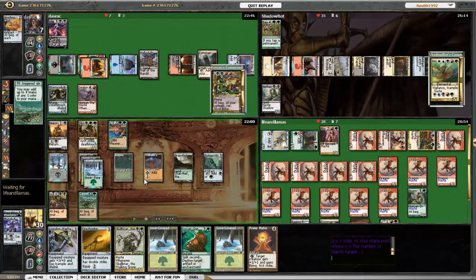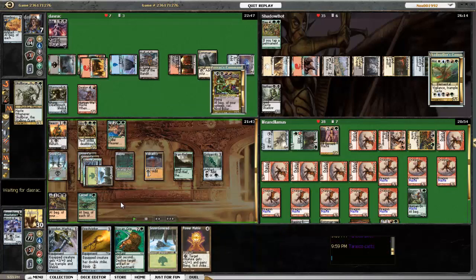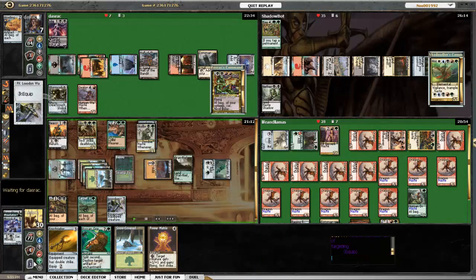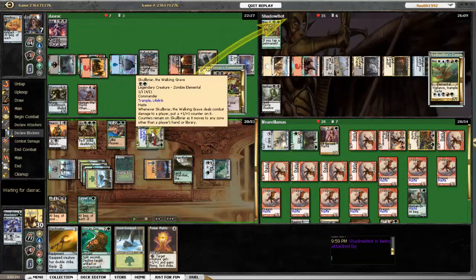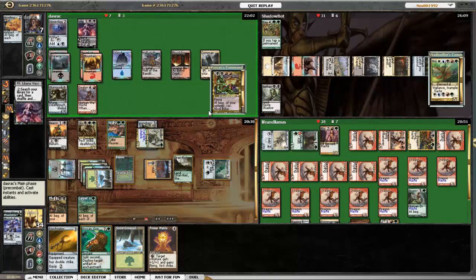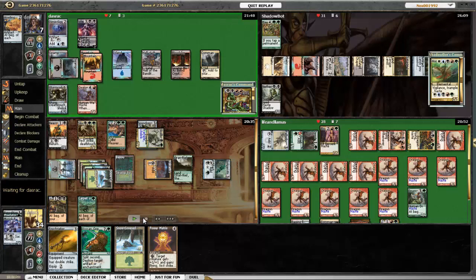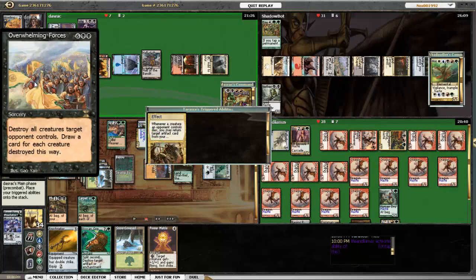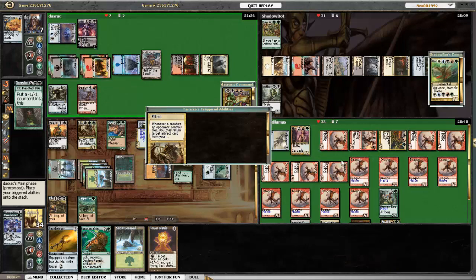I play a land. Carpet of Flowers doesn't do jack for me this game. I bust Skullbriar out and put the Warhammer on him, because I figure I'm going to need some life. I attack Horde of Notions, mainly because he can't block. He's also got Mana Reflection, and he's the one that bounced Skullbriar. Bolas uses Liliana to tutor once again.